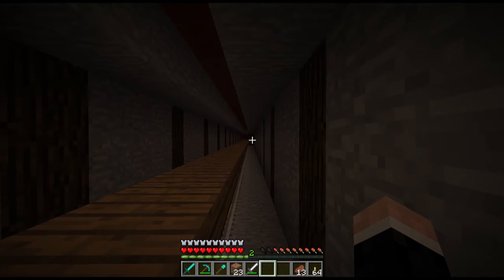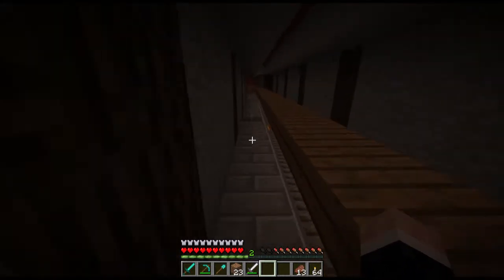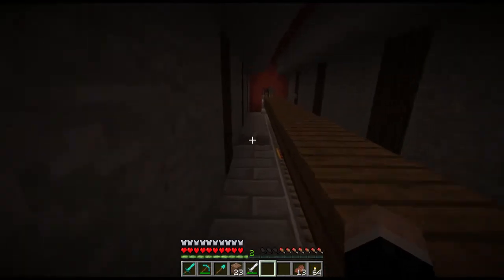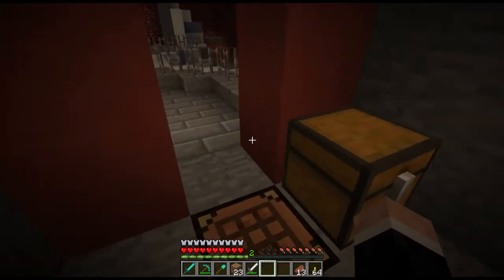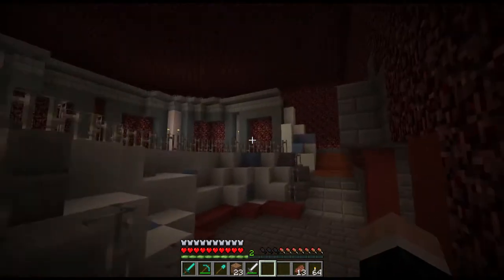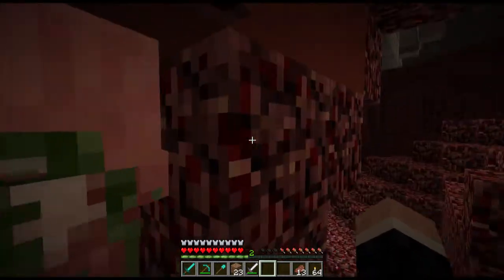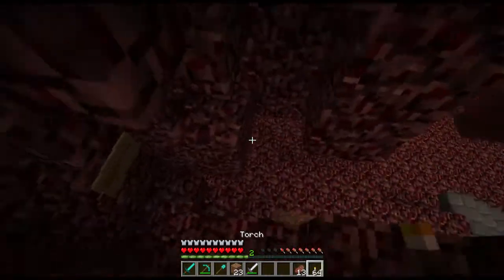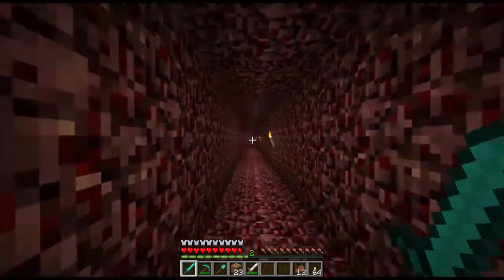There's also a bug here where if you walk in a specific angle — basically straight — you can skip the one-block gaps where the levers are for the power tracks. That's basically why I was at the skeleton grinder. I was hoping we'd have an ender grinder by now because the skeleton grinder is really irritating — somebody said they were gonna make the ender grinder but they still haven't done it.